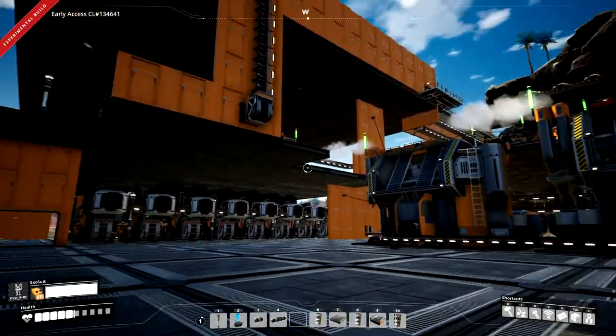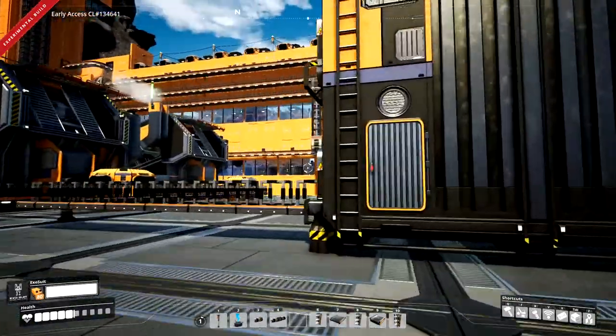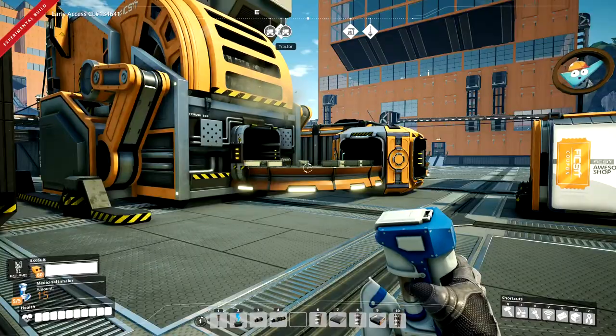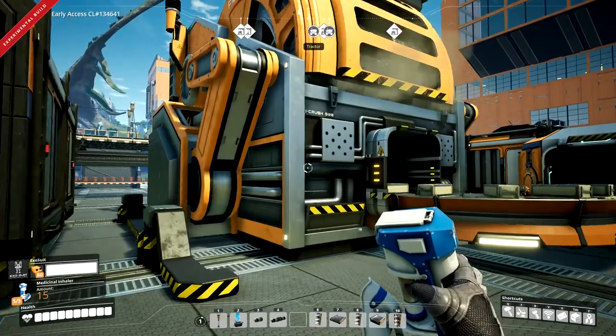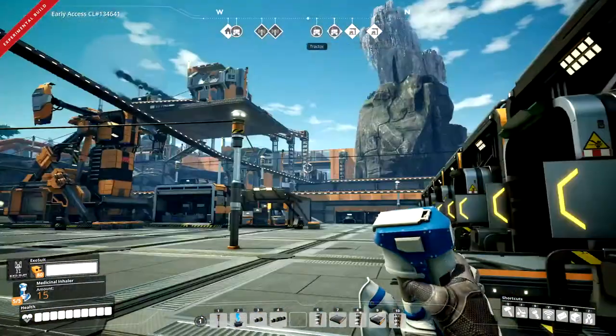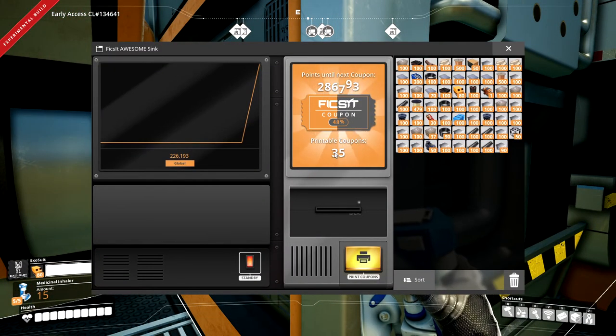But first I really must get this building finished, otherwise I'll never get around to doing it. So the next plan is to turn this into an interesting-looking building. Interesting thing: my AWESOME sinks have been running around the world based on overflows and we've actually got 35 coupons sitting in there, so I'm going to print these off now.